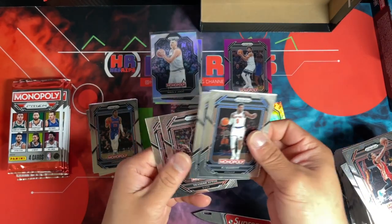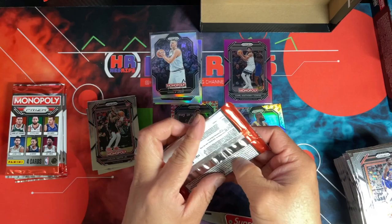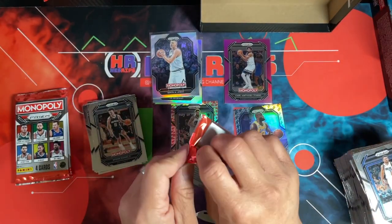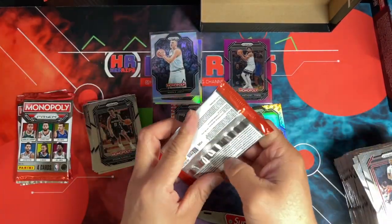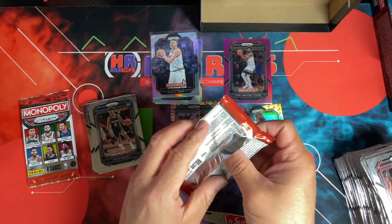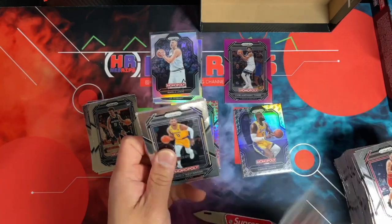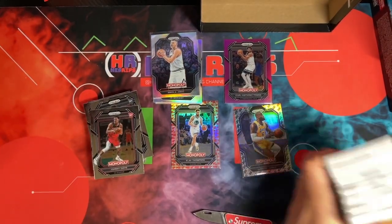Wish me luck — hopefully we get something decent. There's a Hardy — I'd love to get some rookie action. There's a Jabari again, that's a good start. What we're really looking for is Paulo, and some Blazers rookies. Kevin, RJ — pretty interesting product though. I think this was a test run and I can see Monopoly going ahead and expanding this to other sports — I could see a football version of this. Last pack — magic, maybe. Let's try to get some color. No color — man, bummer.